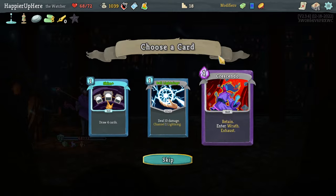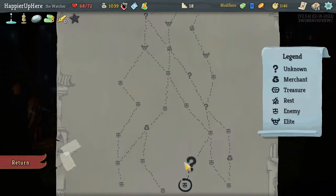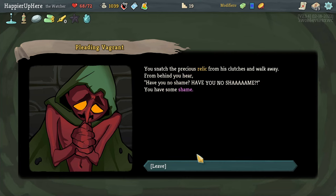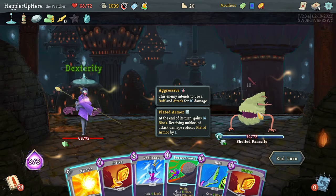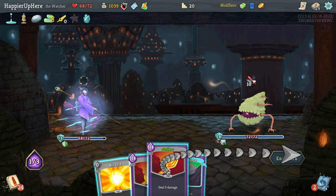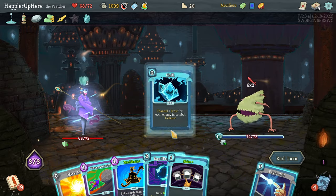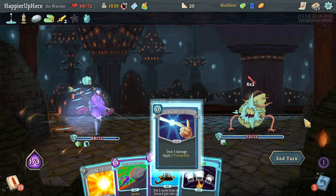I'll take Halt — not really going for an orb deck. Got my first curse Shame, as well as Frozen Egg: whenever you add a power card into your deck, upgrade it. That makes me feel better about picking up more powers. 10 incoming — fully defend with Vigilance and Halt, then do a Strike — not that it really matters. Another 12 — do Chill, Equilibrium, and Beam Cell. Should have kept that for next turn.